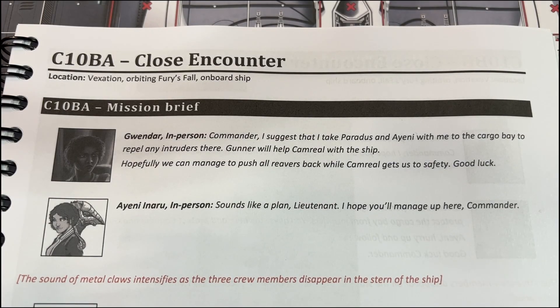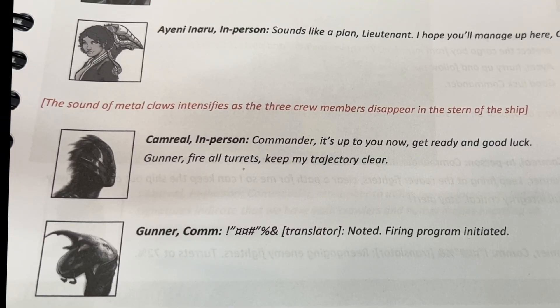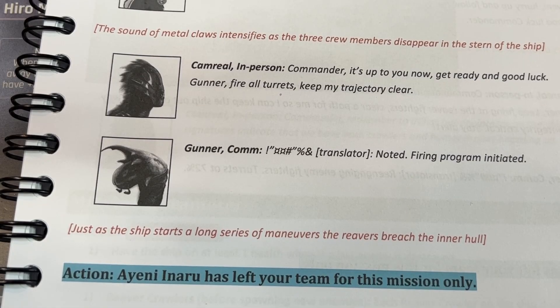We're still in Vexation, orbiting Furious Fall — we just ran away from Furious Fall. On board ship Gwendar: Commander, I suggest that I take Paradise and Ayeni with me to the cargo bay to repel any intruders. Gunner will help Camera with the ship. Hopefully we can manage to push all reavers back while Camera gets us to safety. Good luck — sounds like a plan, Lieutenant.